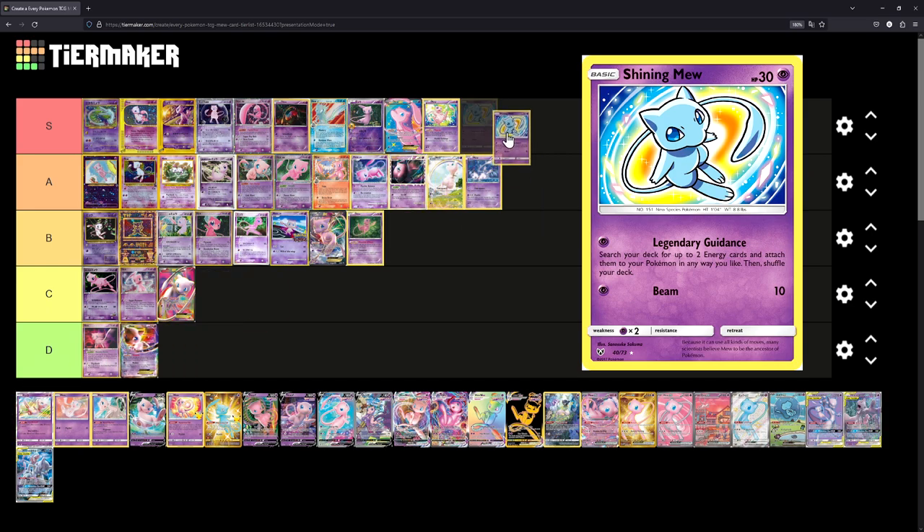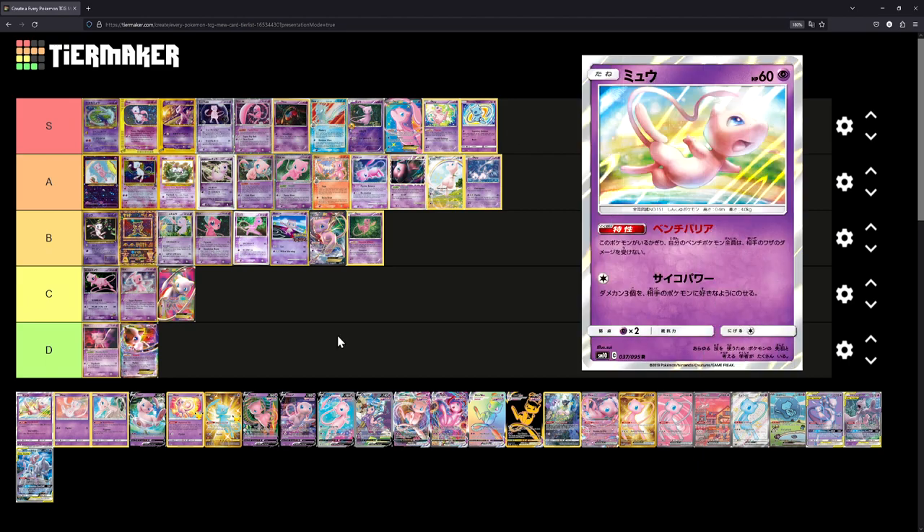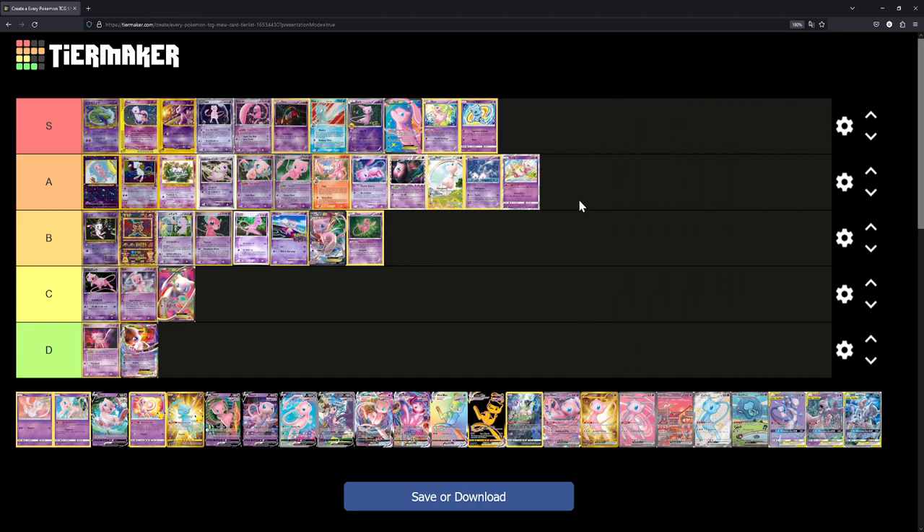Shining Mew from Shining Legends — that's a very, very easy S tier for me. I absolutely love that card. I would love to open some Shining Legends packs, but the products are very, very expensive, so buying the single is the best I can do. Next we have a Mew from Unbroken Bonds, illustrated by Sui. We'll place it at A — I love the illustration, Mew looks super happy, and it appears to be made with colored pencils. I might move it up actually; I really love this one.